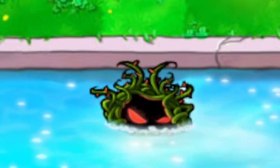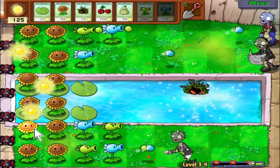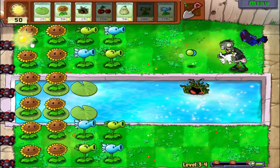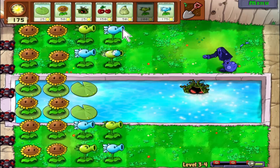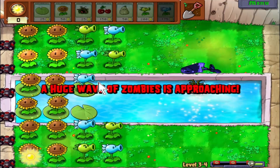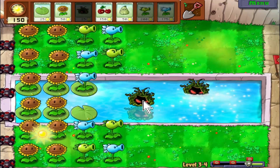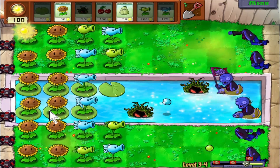The snow pea is a nice counter — it slows the zombie down even though you've shot the newspaper out of his hands. He was reading the personals. Huge wave of zombies — we've got three flags on the board, so we're going to get three huge waves of zombies, which is quite nuts. There's a lot of zombies to deal with. I think two columns of sunflowers is probably overkill, but why not?